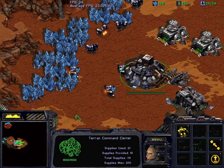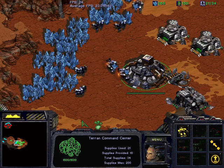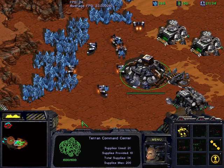Battlecruisers are a lot tankier units and the AI tends to attack a lot more with battlecruisers rather than launching nuclear missiles. You really only get nuked like once or twice in the mission after the initial start. So destroying the physics facility makes the next mission significantly easier.